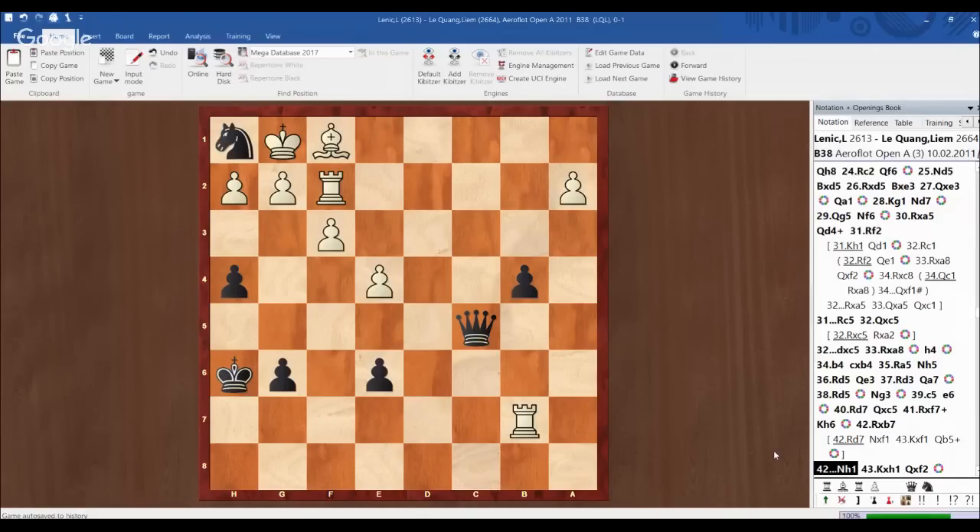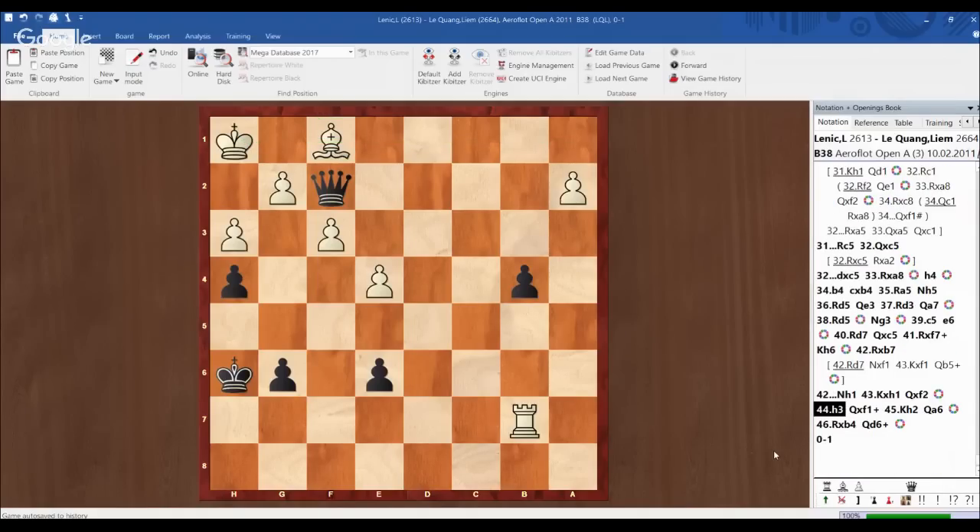He resigned because after king h1, queen takes f2, the bishop on f1 is also lost because of the back-rank problem. For example: h3, queen f1, king h2, and I have queen a6, also winning the a2 pawn. So my opponent resigned after knight h1.